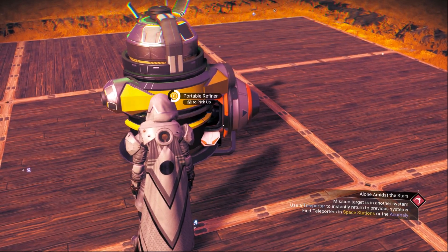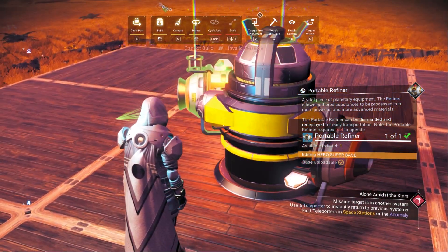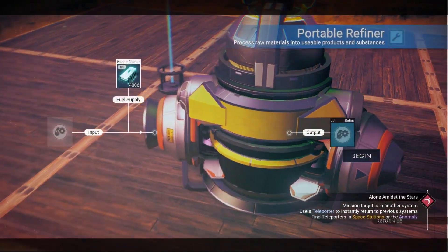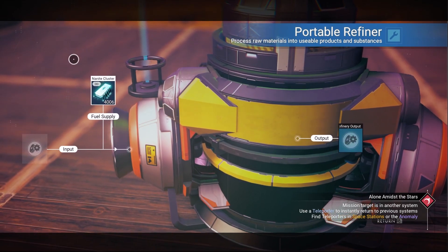As you can see, the nanites are here as the fuel — that means you've glitched the system. We need to put another small refiner inside the medium refiner from the other side. Let's put it here, and as you can see the nanites are showing as the fuel again — that means we've glitched the system.